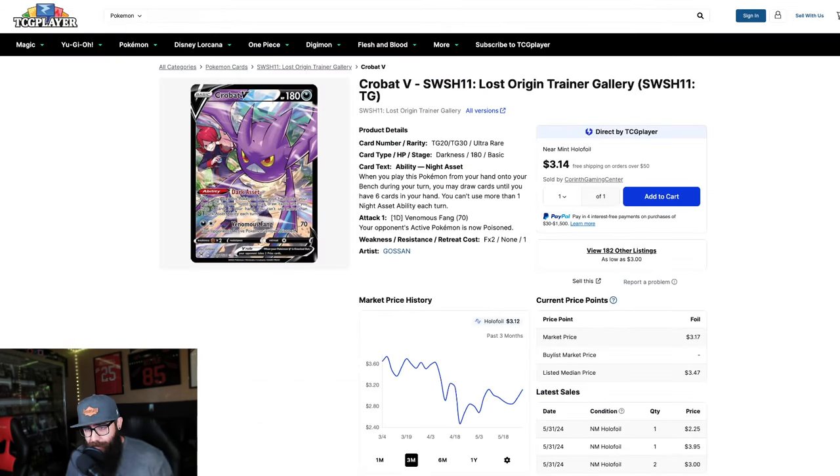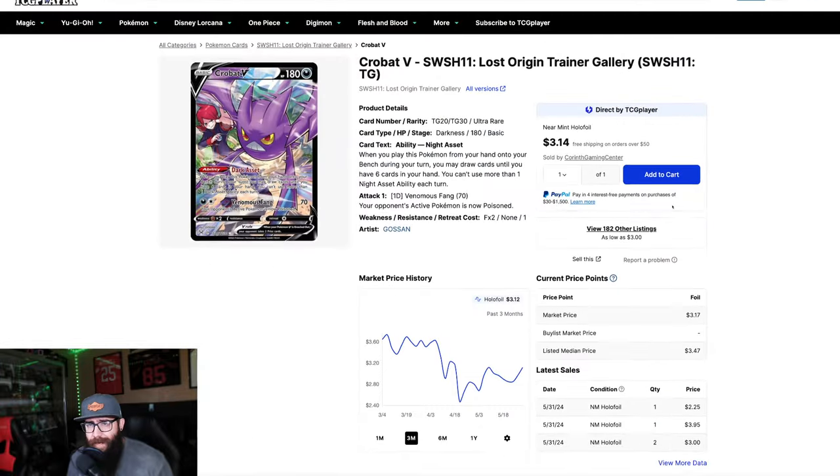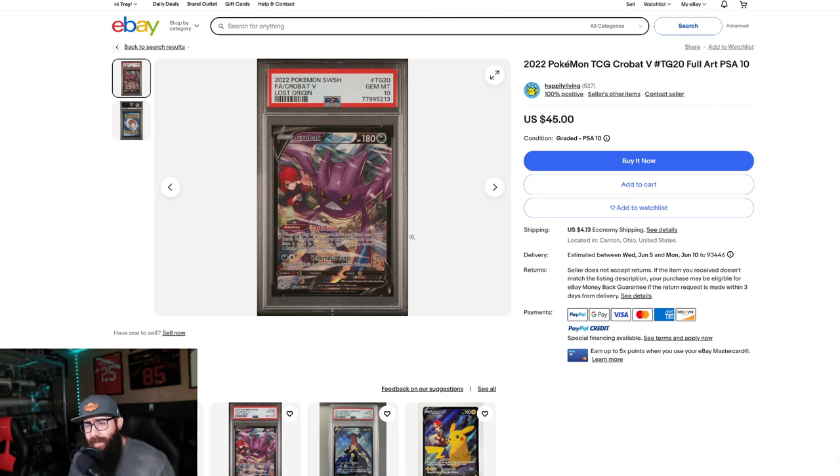Now, a lesser known Pokémon here — this is the Crobat V. I like all the trainer cards; I just think they're real cool and this is a really great looking one. Right now if you want to pick this up raw, you're looking at sales around three or four bucks, which is totally fine. If you're also looking for a PSA 10, this is currently on eBay — as of this recording — for $45. Same thing: try and envision down the road, if this comes out of a $400 box, do you think it will only be $45 in a 10? It's an evolution of a Gen 1 Pokémon. I think this could be $80 or more.